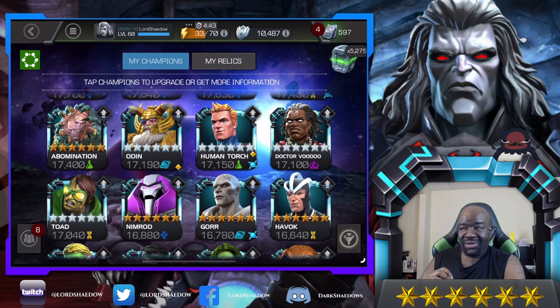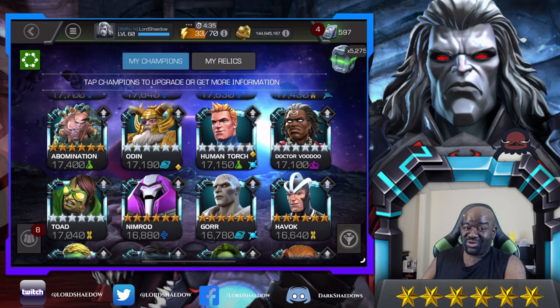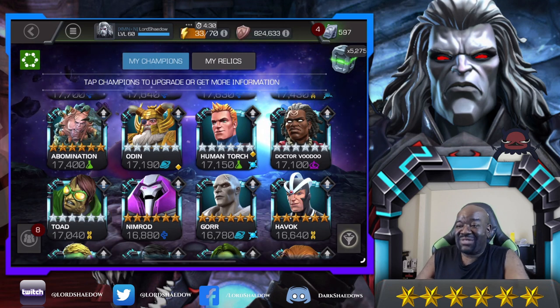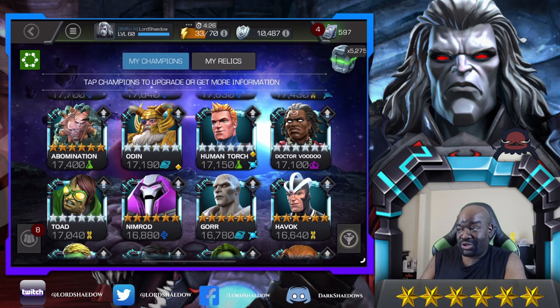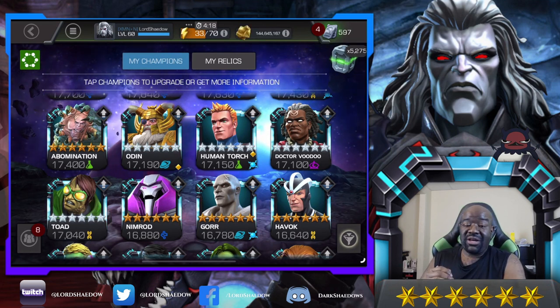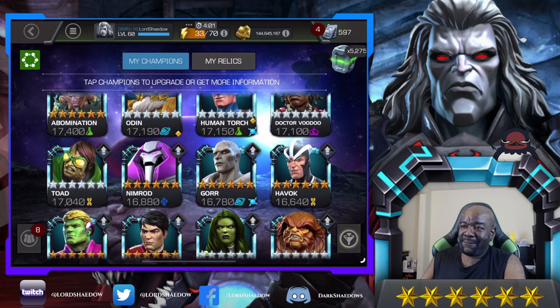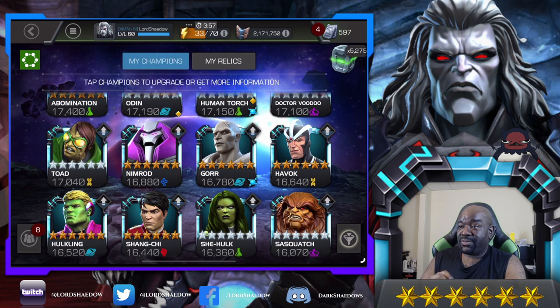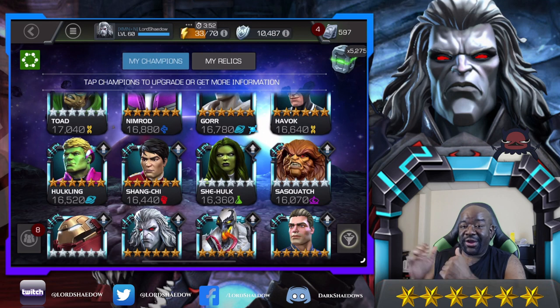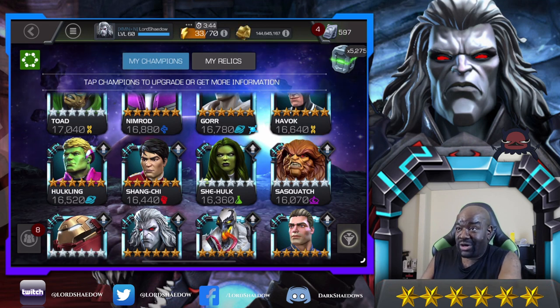I have Eye Bomb, Odin, and Human Torch. Doctor Voodoo — I had to bring him up, that's my boy. Toad I recently took to rank three. Nimrod I probably want awakened before rank four. Gore I definitely want in battlegrounds but he's recoil mastery unfriendly. Havoc I love and had to take up. Hulkling was on my most wanted list and I had to take him up — and yes, I had a lot of cosmics.